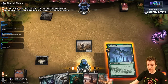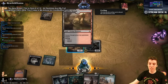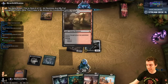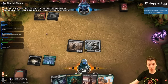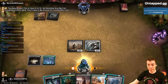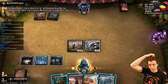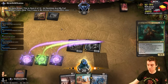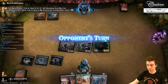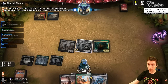Untap land please — that'll do. Bo Sejo, Canyon Slough — who plays Canyon Slough? What is this? Grixis something? I'm gonna attack with Glissa — I want to really force the issue. Just don't have main deck Anger of the Gods or something like that because that would suck.